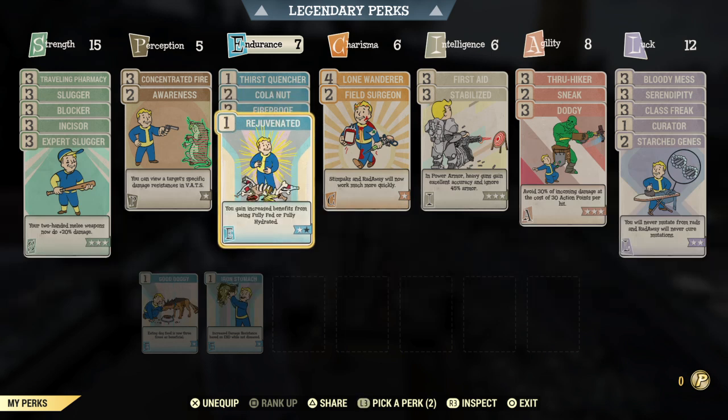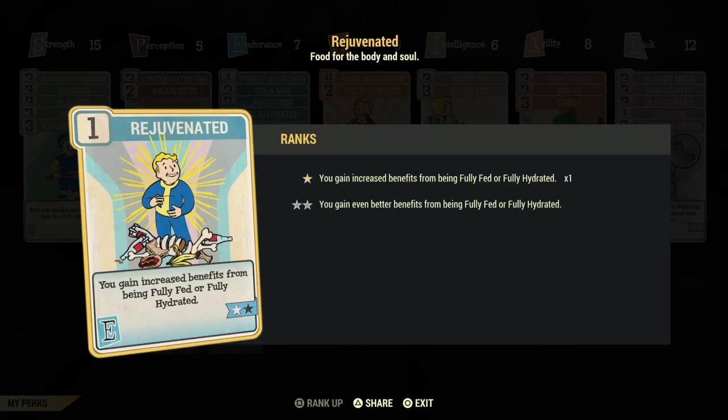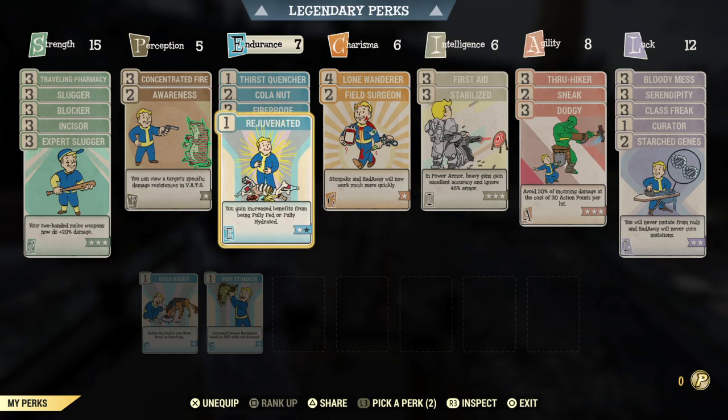Other honorable mentions — I would say things like Rejuvenated. I sometimes switch it off and on, but I do think it's good because it helps in that aspect: you get more AP and more health as well.